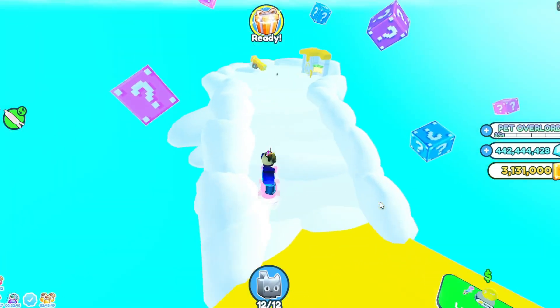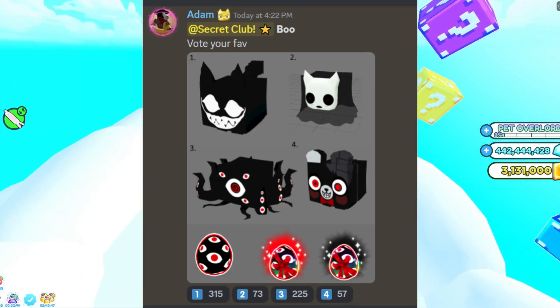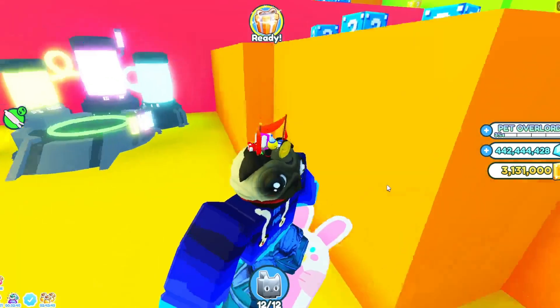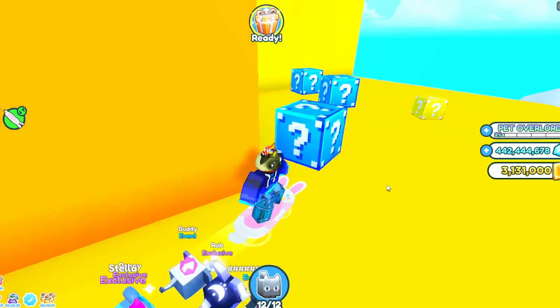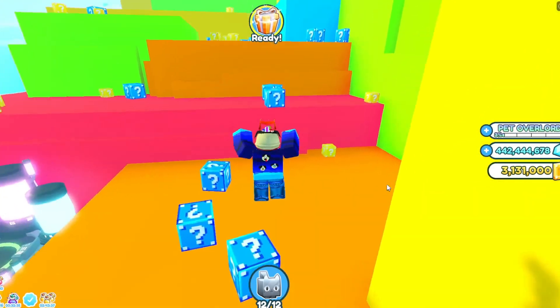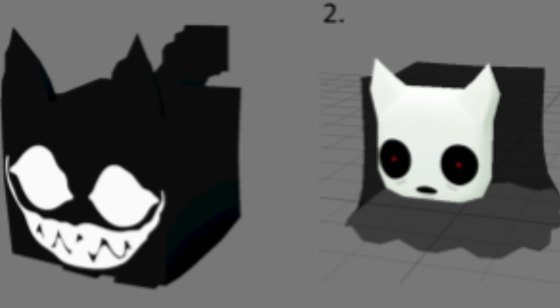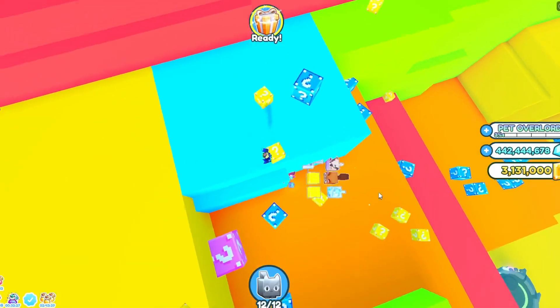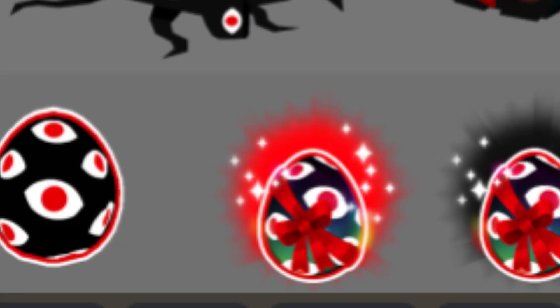A new creepy egg has been added to the game that contains creepy bears and other animals. These new additions are sure to add a spooky twist to your gameplay. The creepy egg also has a chance to hatch a ghost-looking cat, a cat with a huge smiley face that is spooky, and something with a bunch of arms and eyes all over it. The egg itself has a cool design with eyes all over it.